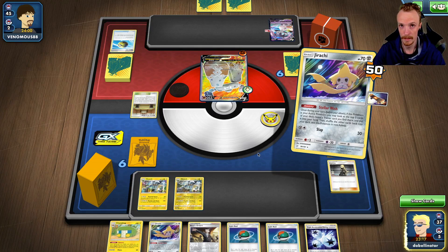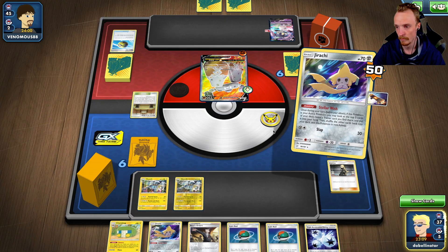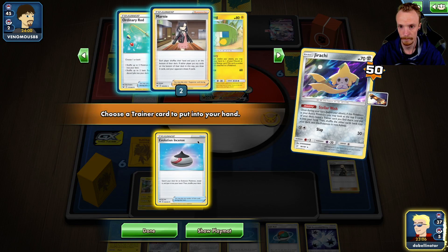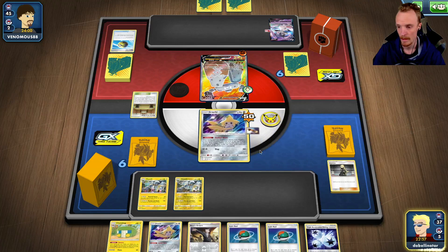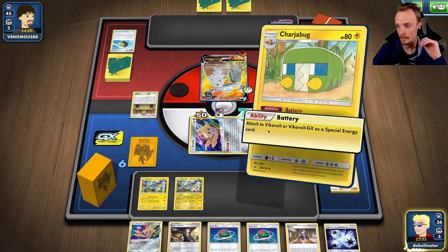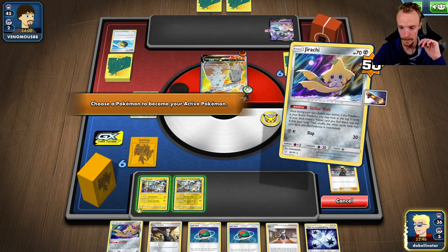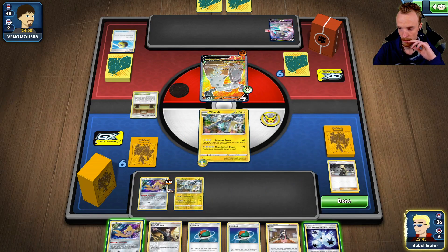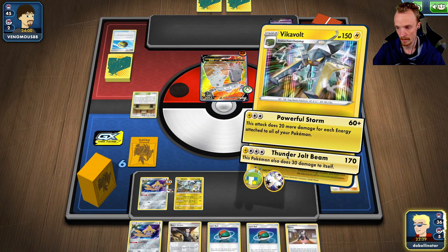We've got to assume Diancie comes — so that's 70, 140. Let's make him have the extra 10 damage, force him to have it, put him under pressure. Do we have draw for next turn? We don't. I'm not going to grab that — I'm going to grab Marnie. Alright, we're going to Charger Bug Battery to you. We're going to run a little retreat play. Chuck the Triple onto you. Do we want to Thunderjolt Beam? No — we want to force him to have everything. So it's a Powerful Storm here.